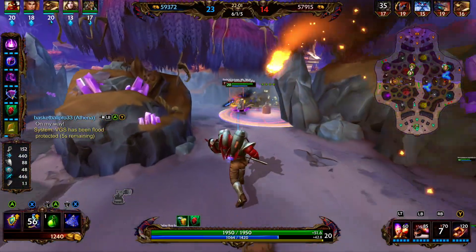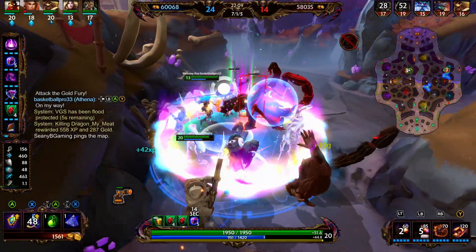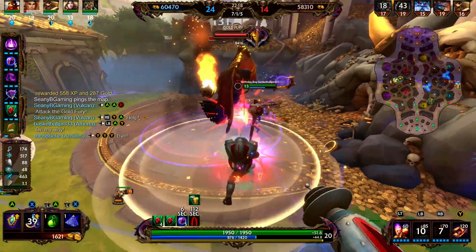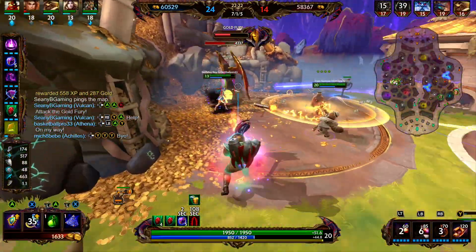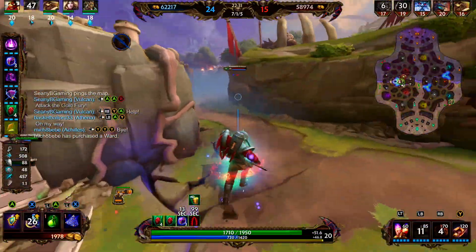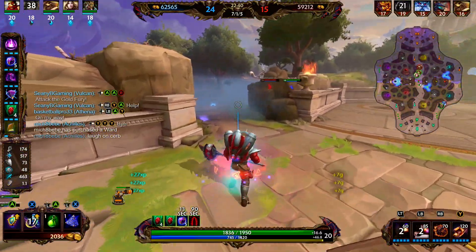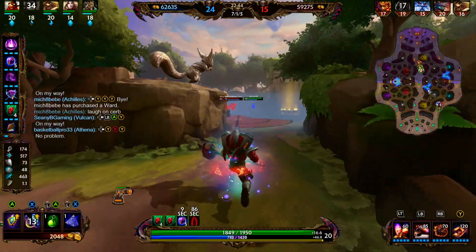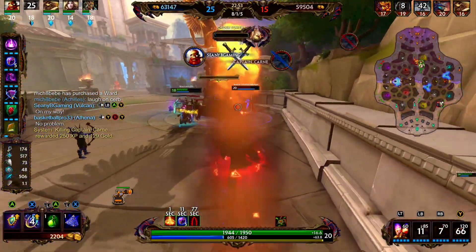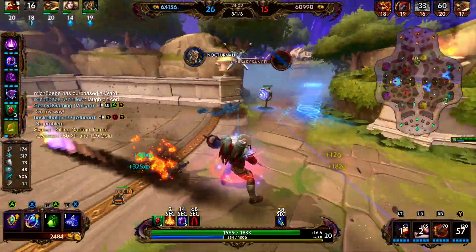We get some good damage onto the Cerberus but we do need to fall back. Bakasaur is here — we're going to throw out our 3, get the knock up, throw out our 2, and we're able to clean him up with our 1. We're going to throw out our turret outside of the range of the Gold Fury so that it just gets continuous shots off, but somebody takes the Gold Fury out of the range of our turret. We rotate right to help out Ao Kuang. We're able to get the pick onto the Ymir. We come around, throw out our turret, throw out our 3, hit him with the 1. He jumps back into range of our turret, gets body blocked, and Ao Kuang is able to gobble the Cerberus.